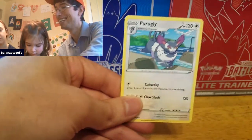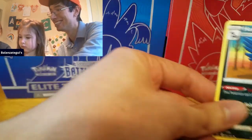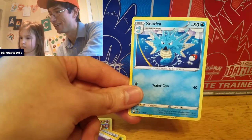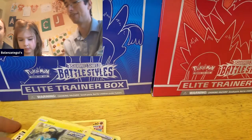Got a Purugly. Purugly — sounds like an insult, seriously! A Honchkrow. And a Seedra, oh and a Shinx. There we go.